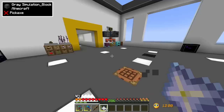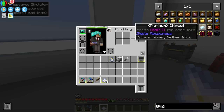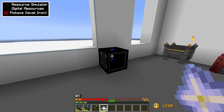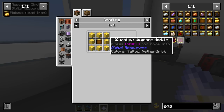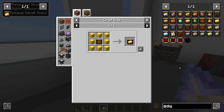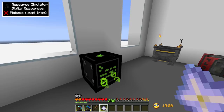Before we get started, I want to upgrade our resource simulator and make a few more chipsets from the Digital Storage mod. The first one we want is the gold chipset - gold is the resource we've been struggling with. Once we make the golden chipset we'll have infinite gold. With speed and quantity upgrades, we'll get a staggering amount quickly, and we can snowball into redstone and all remaining chipsets.